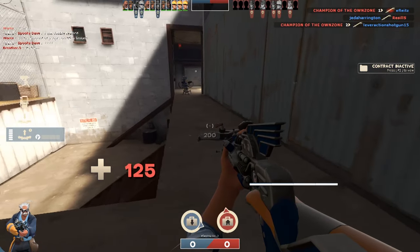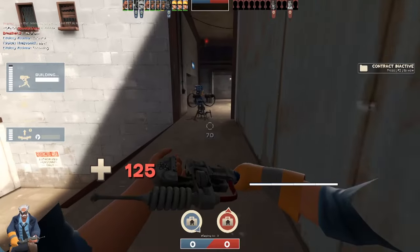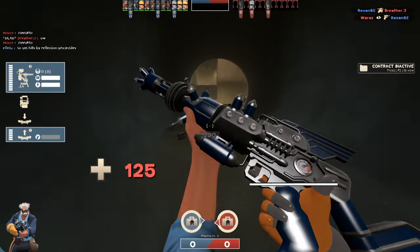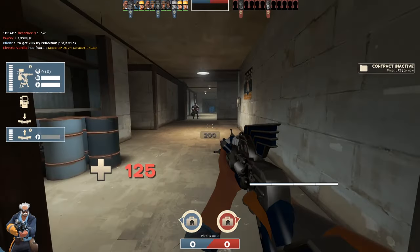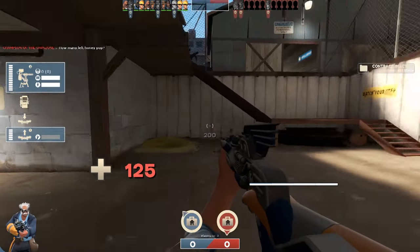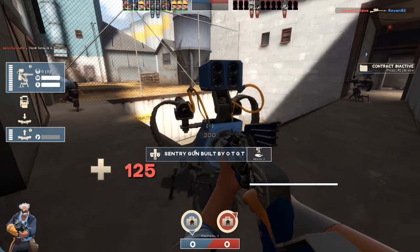There's already a sentry gun there which is pretty good, so if we just build another one here we'll make a real choke point. Another bonus of the Pomson not needing ammunition is you can use all your metal to heal your sentry gun, which is also a nice touch. With other guns you'd need ammo packs, whereas with just this it's just metal you're picking up. That thought sounded a lot better in my head - I've not articulated that correctly.